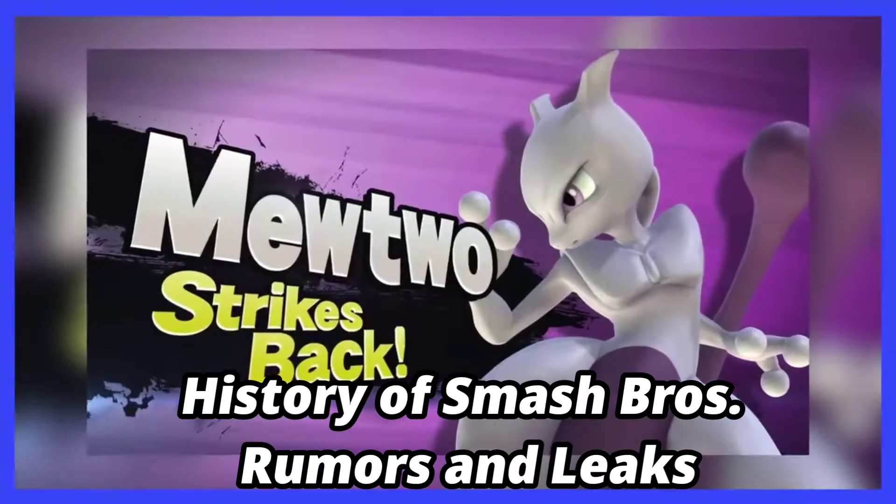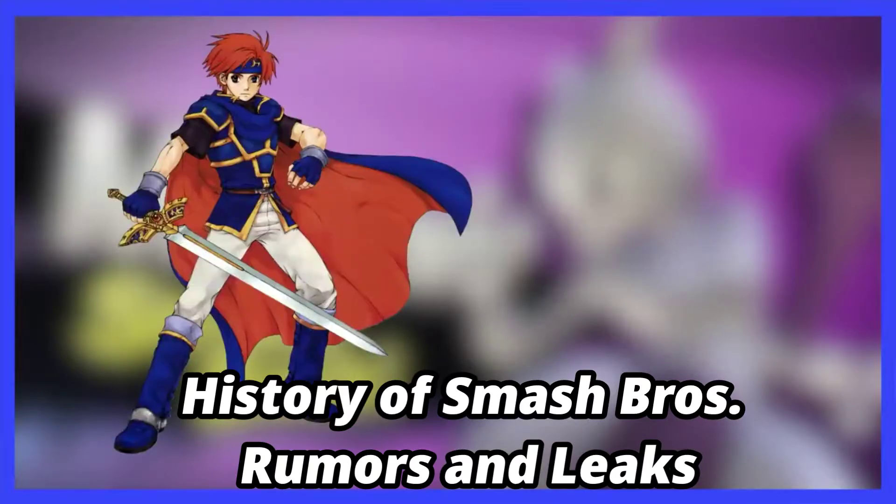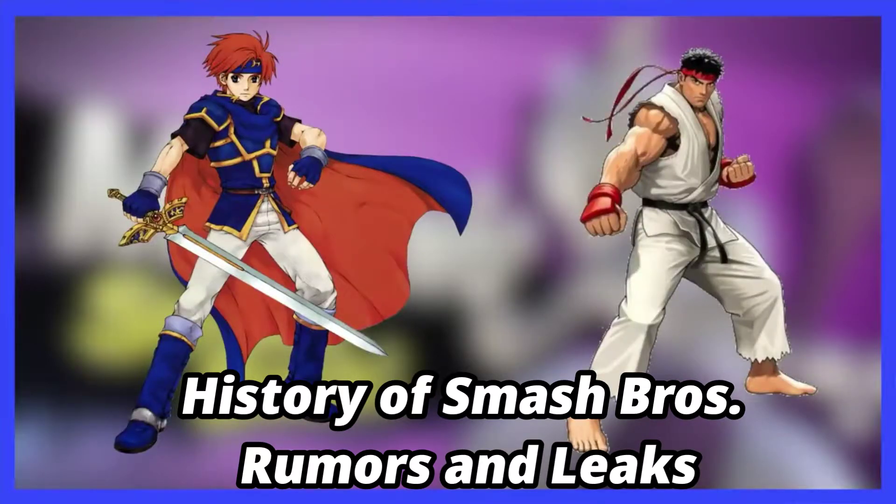Around the time Mewtwo was released as DLC, dataminers discovered the victory and stage themes for Roy from Fire Emblem and Ryu from Street Fighter within the update data. This led to speculation on whether this was just thrown in there for a few laughs and chuckles, or if these characters were actually going to be DLC.